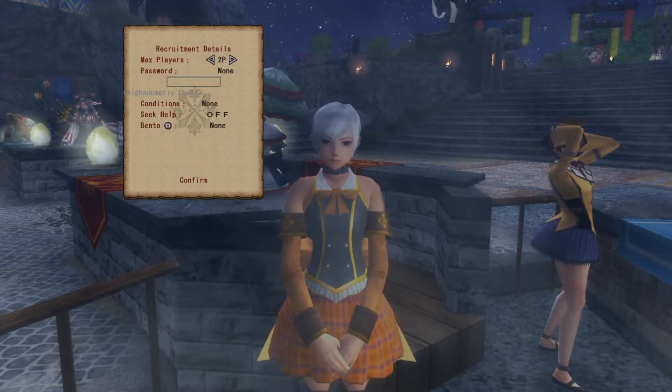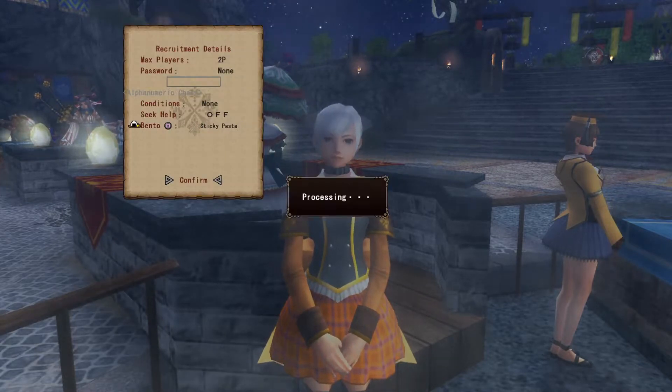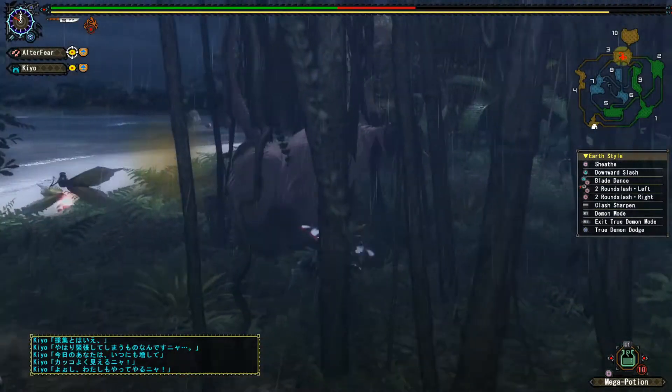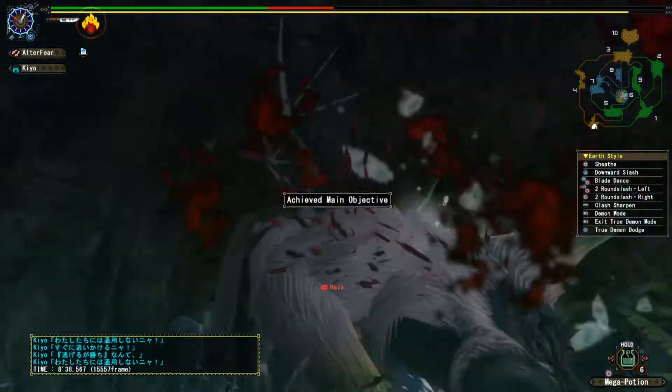Now I'm ready to take down my first large monster — Congalala. This pink ape loves mushrooms, especially venomous ones, and I make him fart a lot. However, it's not great for the slippery ice terrain, and if I get his fart in my face it's bad. But I take him down easily.